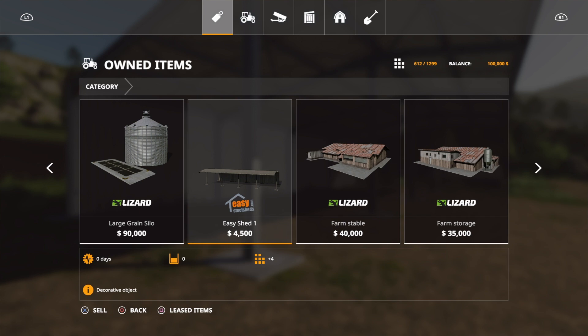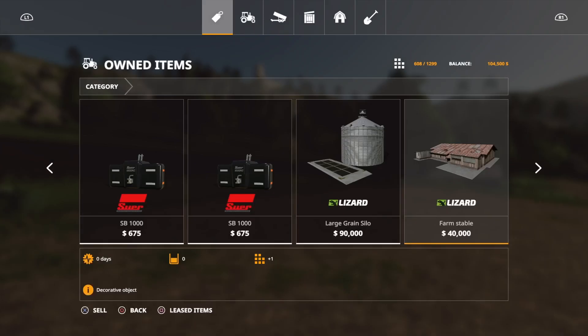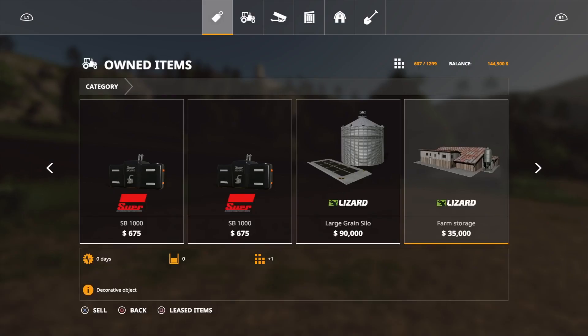We've got the easy shed and we're going to sell that for $4,500. We've got the farm stable — if you look at the bottom left corner of the screen it says it is a decorative object, meaning it has no use whatsoever — there's another $40,000. The farm storage is another $35,000, the old barn $30,000, farm garage $10,000, farm shed another $10,000, and the shack for $5,000.